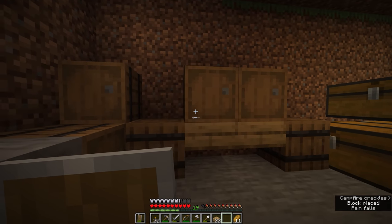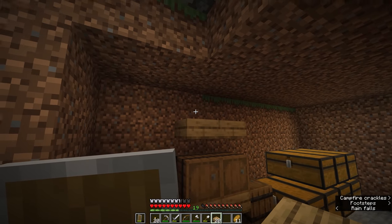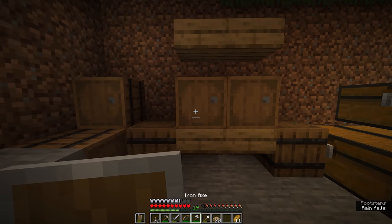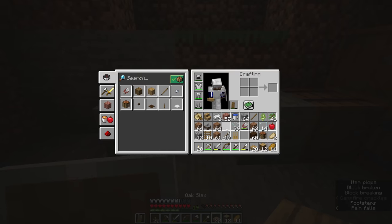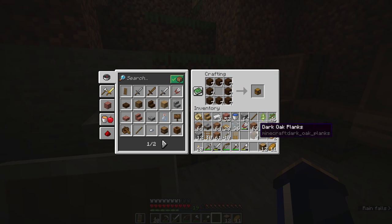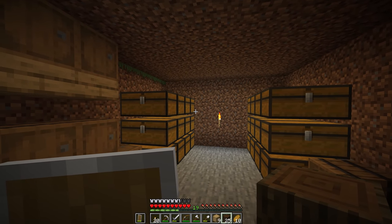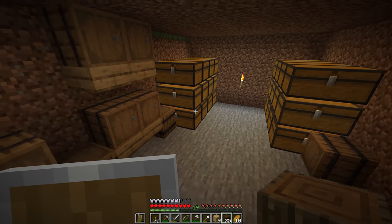One cool thing we could do in this storage room is have barrels up on shelves. If I put some slabs halfway up the wall, it looks like a storage shelf — we could have a chest on there and some barrels near the ceiling. I'm also going to leave a crafting table down here at the bottom of the steps. Now I can use all of the excess wood left over from the house build to make chests and barrels. A little bit of time later, a lot of wood crafted into chests — and as storage rooms go, this is looking ideal for our needs.